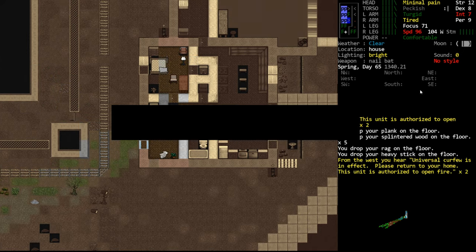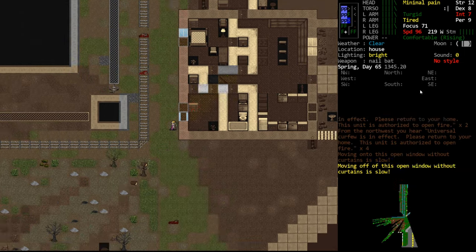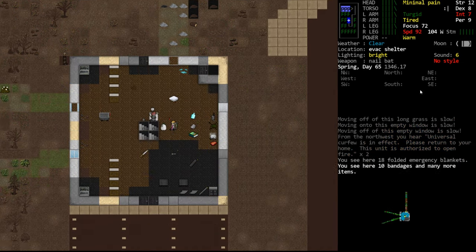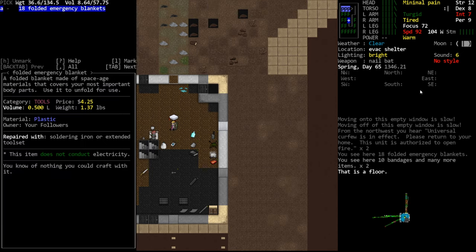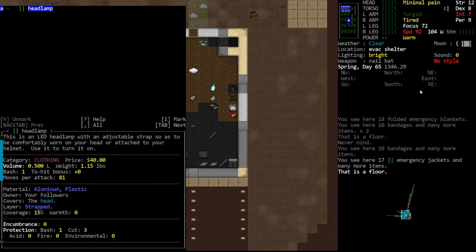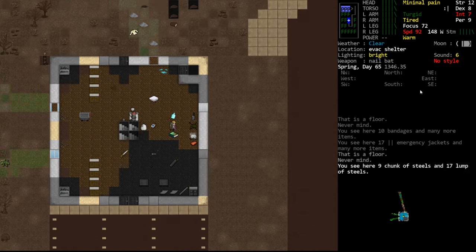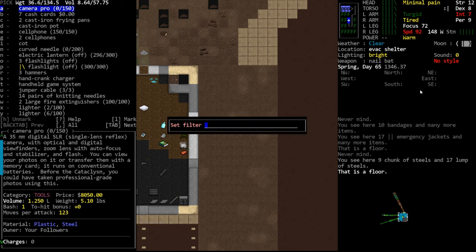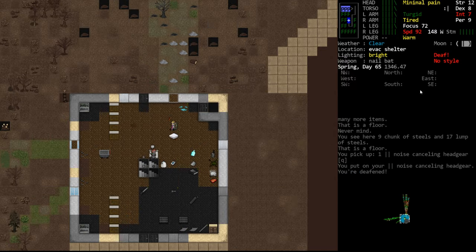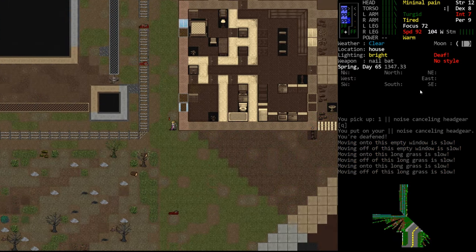We're just going to haul this wood — every step is triggering an alert, which is going to make me want to scream. We're going to go back to base and put on noise-canceling headgear. It's on this pile somewhere — head slot. We'll throw on the noise-canceling headgear just so we stop hearing the robot and can do this without being constantly interrupted.